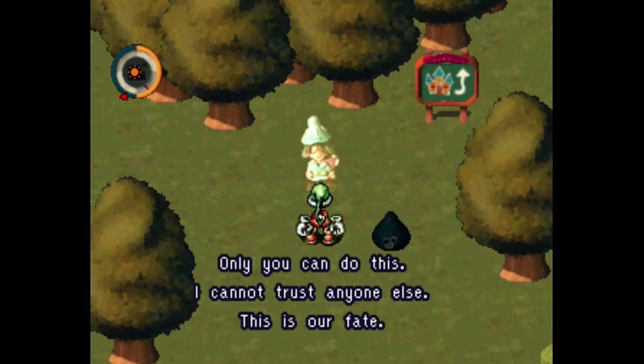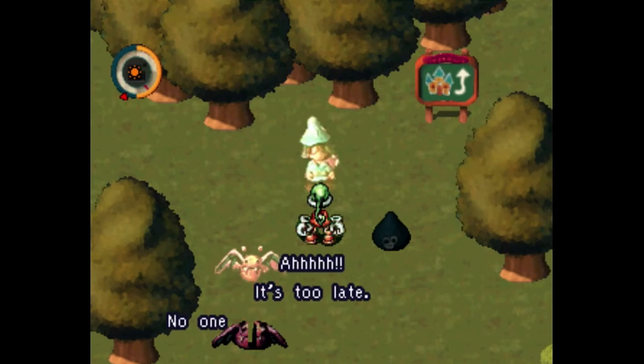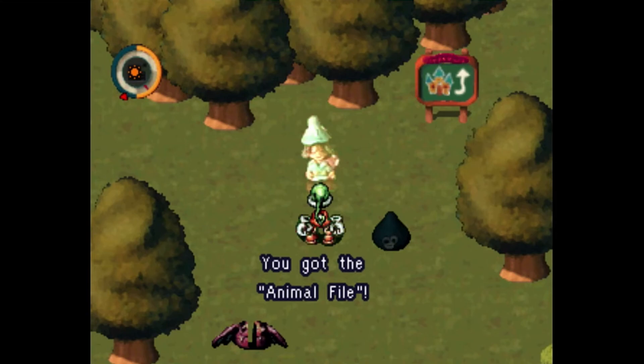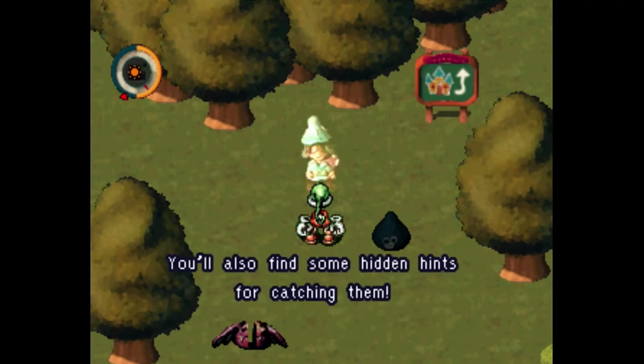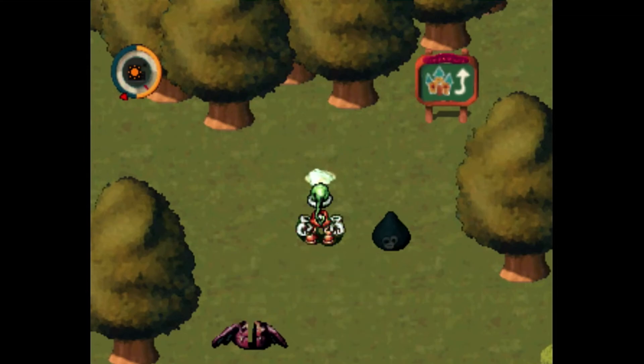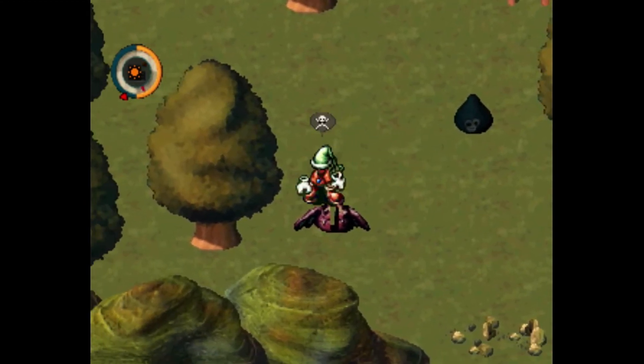That friend is where love is born - when you resurrect your friends, only you can do this. I cannot trust anyone else - this is our fate. It's too late - no one can stop the hero now, you are our only hope. You got the animal file! If you find an animal carcass press the A button to open its file. You'll be able to read about their characteristics and see what they looked like alive - you'll also find some hidden hints for catching them. We're gonna have to fight the hero with love!